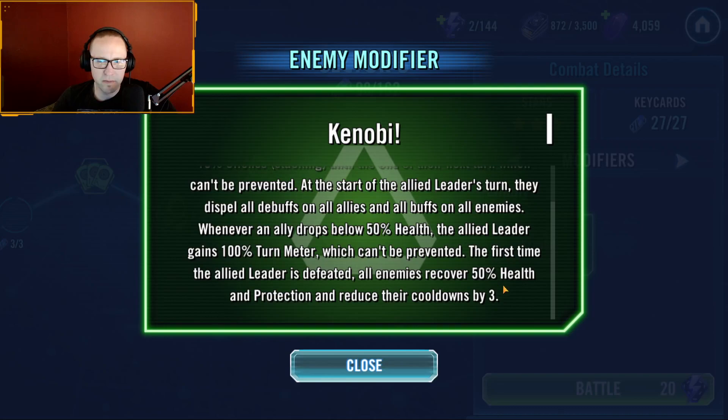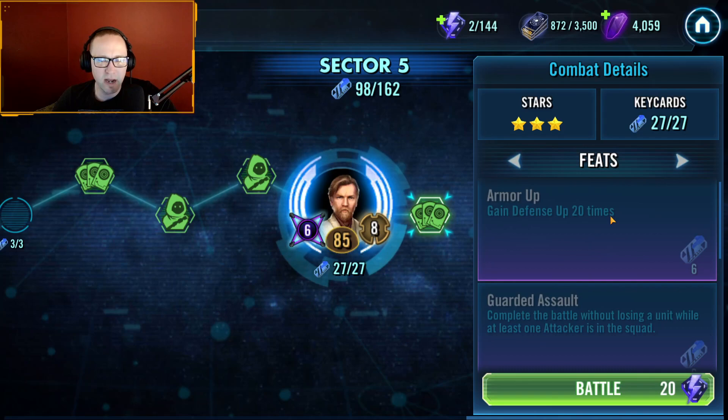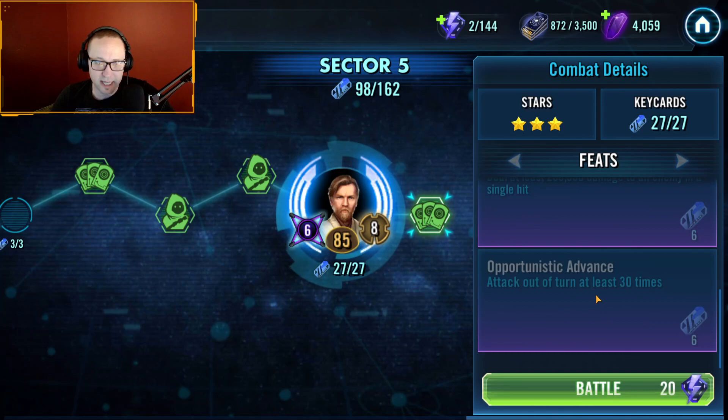If we do manage to kill him, we'll get a little health and reduced cooldowns, but you're not going to want to hit him until the end. He's got some feats which aren't too bad. Gain Defense Up 20 times — there are some cheeky ways around this, and 15 times will actually do the trick, I've confirmed that. Guarded Assault: complete the battle without losing a unit with one attacker — if you have Jedi Master Kenobi, it's very easy; Gas Team also works. Deal at least 200,000 damage to an enemy in a single hit. Attack out of turn at least 30 times — you can get that with Gas or with JMK.